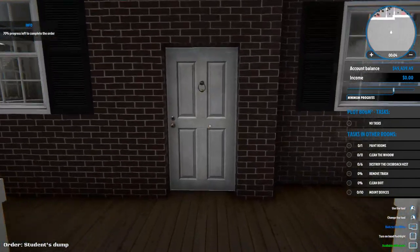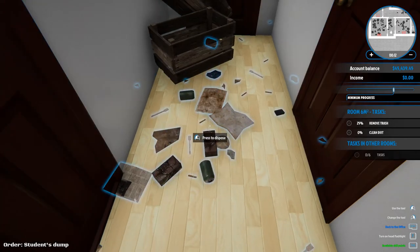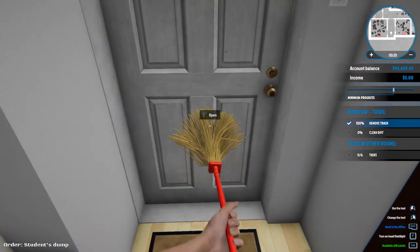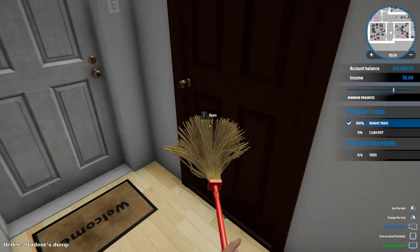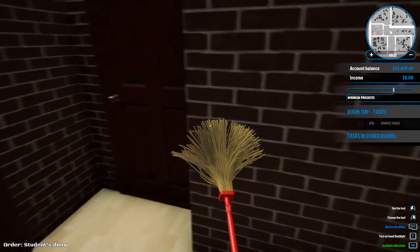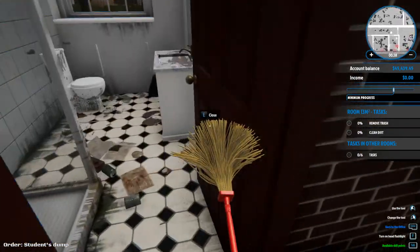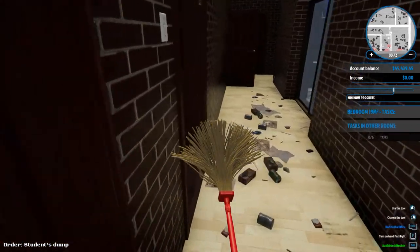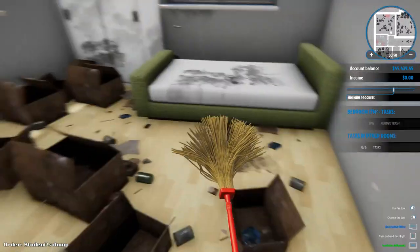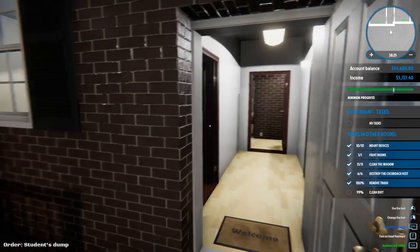What kind of kids make a mess that bad? Someone just puked all over the walls. Paint the rooms, clean the windows, destroy the cockroaches, remove trash, clean dirt, mount devices — that's a lot of devices. Look at how clean it looks now — amazing how picking up a few things makes it all clean. And what is this — cockroaches? Pull out the vacuum cleaner. This house is so weird and huge. Why do people have sliding glass windows separating their kitchens?